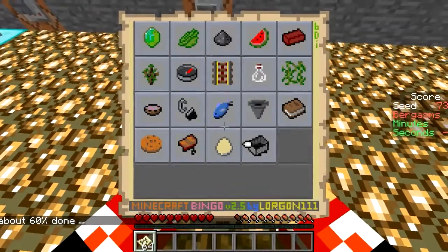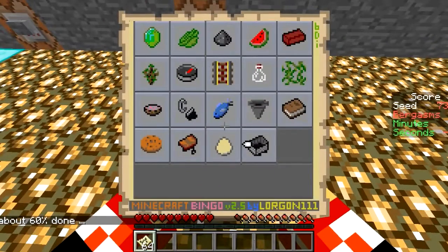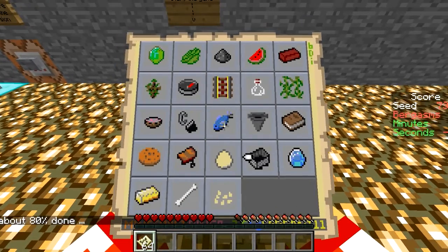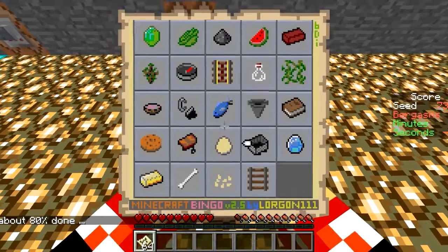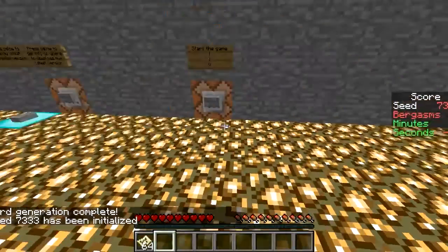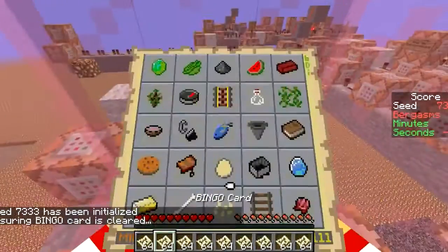We need to find cows, we need to find chickens for the egg. We do need the skellies actually. Not much gold, seven gold is needed, a reasonable amount of iron, but you'll notice we don't have the cauldron and we don't have the ender pearl. So that makes this a good seed.